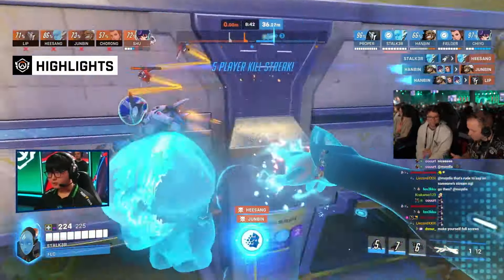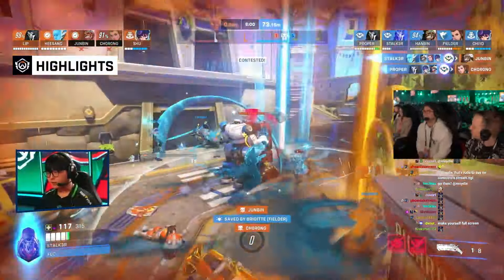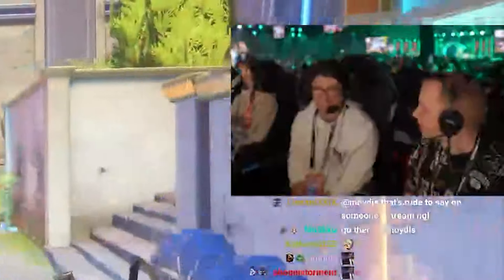The first question is: what hero combos work really well with Hazard? There are a few. One that you might see, depending on the map, is Mei and Hazard playing pretty well together in terms of the double wall. That can be pretty mean.